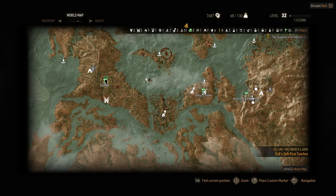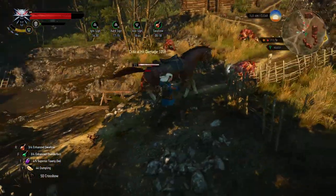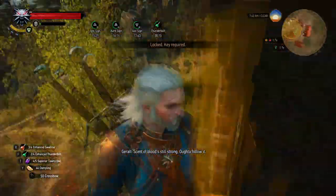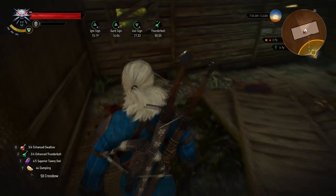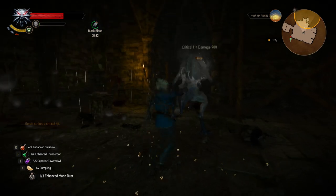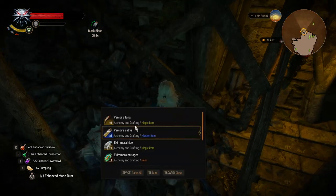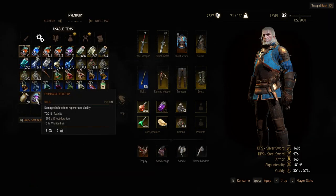Next I suggest you get the Ekimmara decoction. You have to go in Velen to Byways, but you don't have the fast travel point so you have to ride from the road to Bald Mountain fast travel point. There you will kill some ghouls and after that you'll be able to do a quest that lets you find an Ekimmara in a tunnel. He is very easy to kill because you can Axii him and he won't attack you — a Whirlwind attack will kill him easily. He will drop the Ekimmara Mutagen, which allows you to craft the Ekimmara decoction, giving 10% life leech for your attacks.